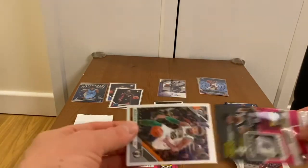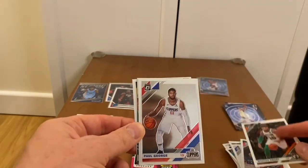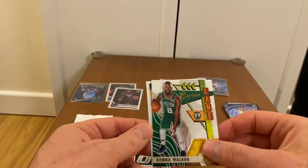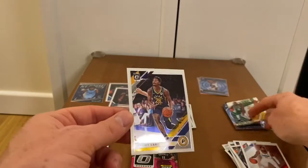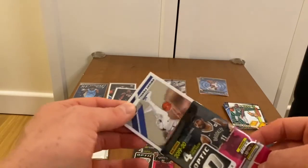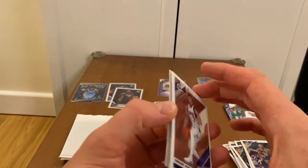Okay, last three base packs left. Marcus Smart, Paul George — insert — Kemba Walker Express Lane, and Termi Lamb. Expecting a rookie but no rookie. Okay, next pack up.